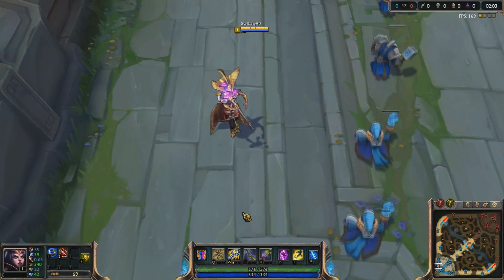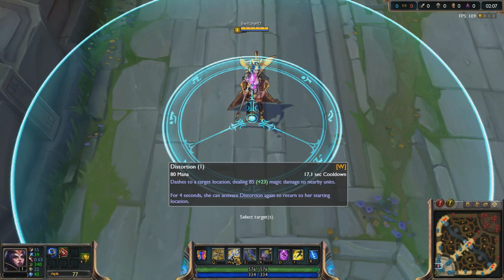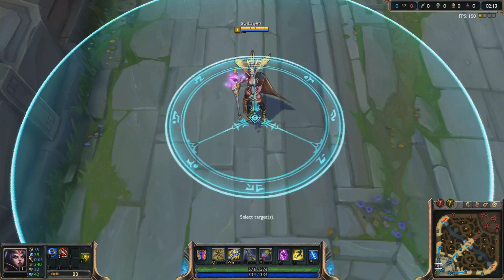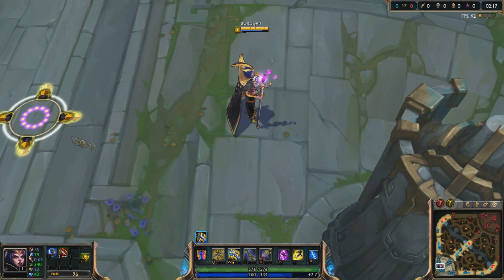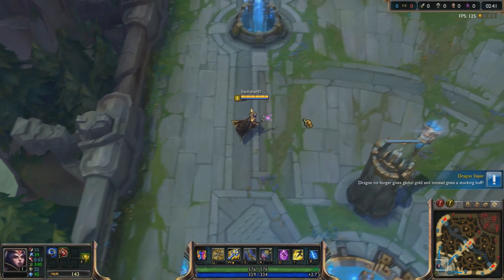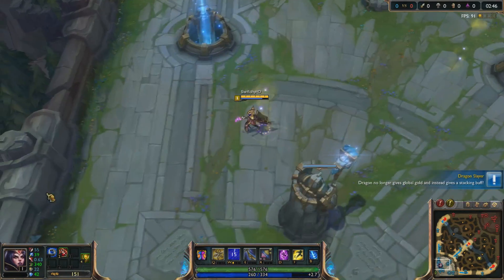First off, we're going to start with LeBlanc's second ability, or her W ability, which is called Distortion. When LeBlanc uses this ability, she leaps to a target location. If you click this, she'll leap there, and you can reactivate it to appear at the spot you started. So if I'm running this way and I W, I can W back and start running the other way.